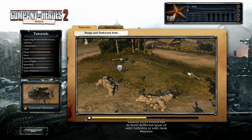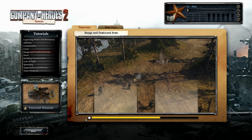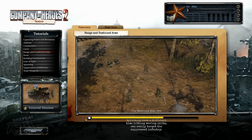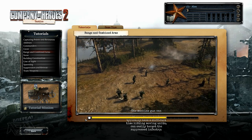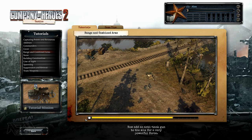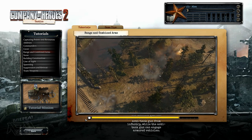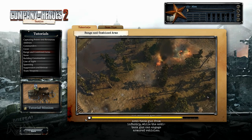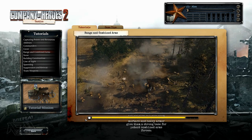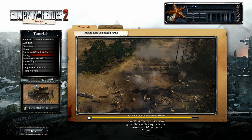Combined arms tactics are usually built around two to three different types of anti-infantry or anti-tank weapons. Mixing a heavy machine gun and a mortar is an effective tactic — the machine gun can suppress the infantry, and the mortars, which typically have a difficult time hitting moving units, can easily target the suppressed infantry. Adding an anti-tank gun to the mix creates a very powerful force: the machine gun protects the mortar and anti-tank gun from infantry, while the anti-tank gun engages armored vehicles. The Soviets' powerful mortars and heavy armor give them a strong base for potent combined arms forces.